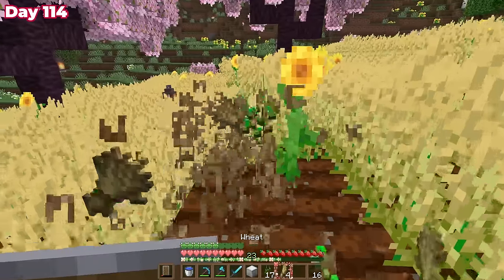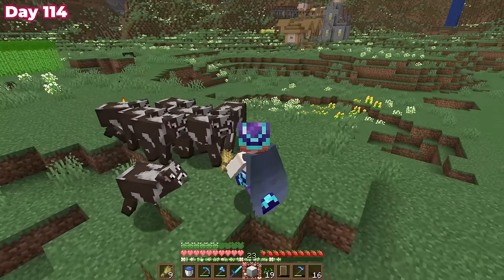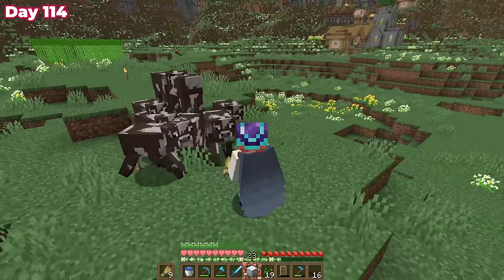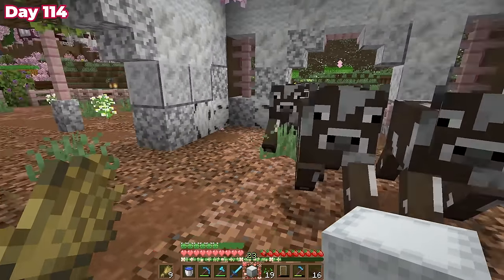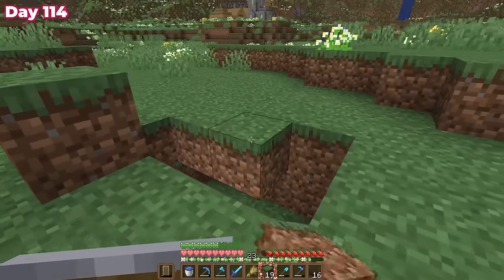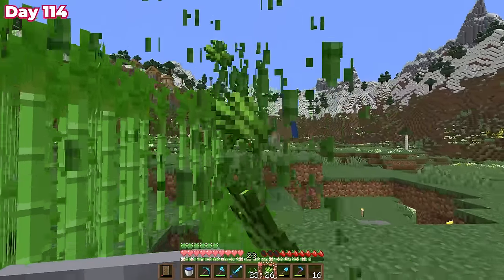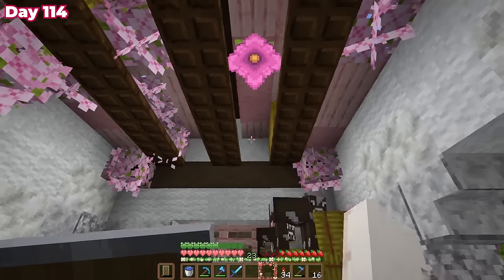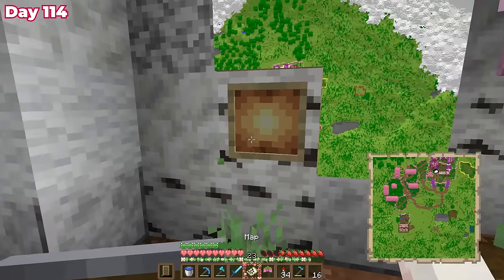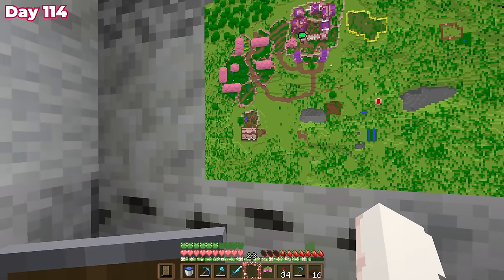The next morning I gathered wheat to lure my cows over to their new pen. There were so many comments on the first 100 days video about forgetting the cows, so we didn't forget them this time — they're here and hopefully happy. I did some light terrain work, patched up creeper holes, harvested all my sugar cane, and added a spore blossom into the barn for some nice particles. Then I updated the map to include the barn and it was starting to look so cute.